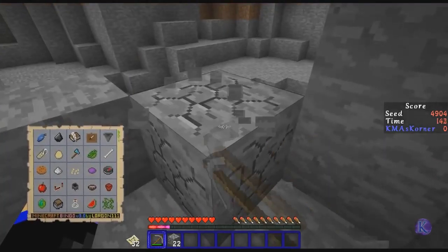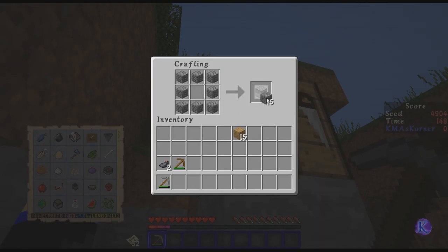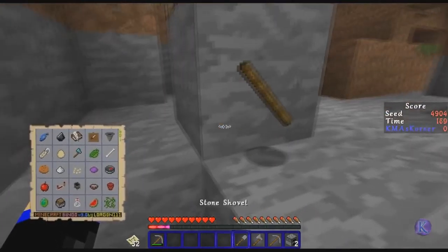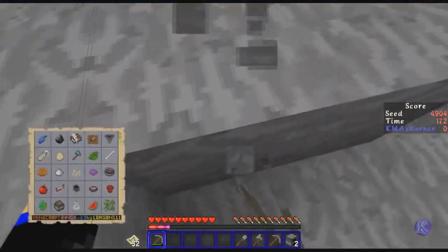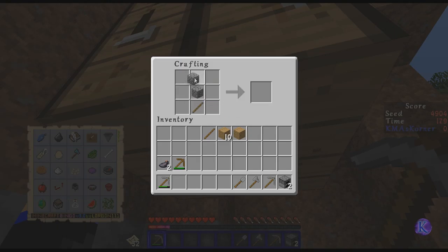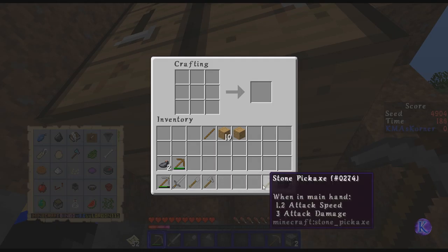I'm gonna try and not worry about food so much this time, because I realize I end up getting in trouble spending too much time on food. I hear an enderman — that's a good sign I guess. Let's make a couple more of these. Come on right-click button, yeah that works about half the time. I'm short one stupid piece of cobble. There must be a spawner right around me.